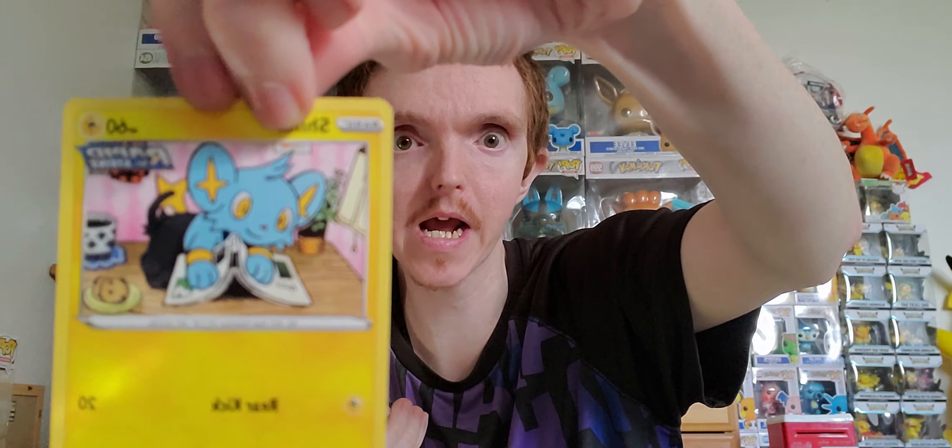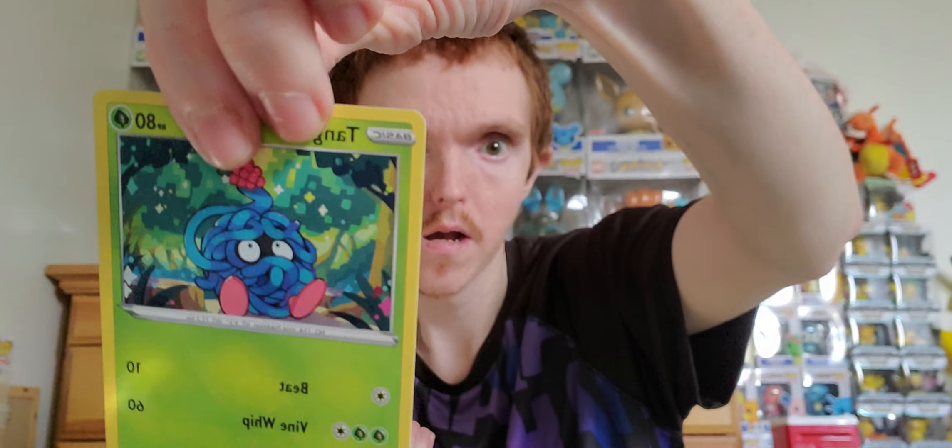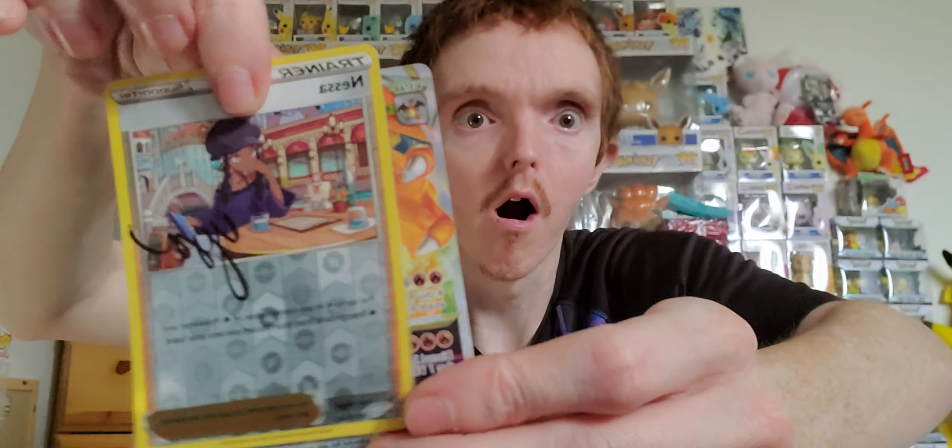Another dark code card — one, two, three, four to the front. Fire energy — putting that in my collection. Energy Switch, Carnivine — I'll just show you instead of trying to say the name. Camera almost fell — and we got a reverse holo of Nessa, really cool! And oh — no, no, no — we pulled a Charizard VMAX textured card!